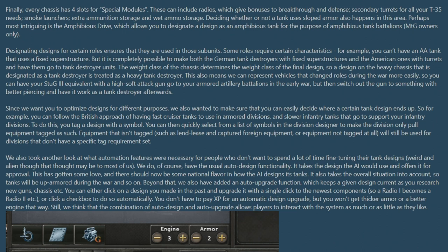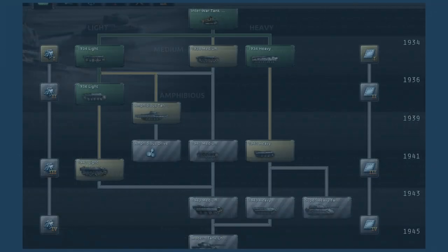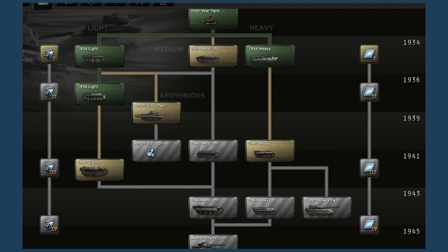Once you've designed your perfect tank you'll want to upgrade to better versions, so here's the research tree. I'm actually a massive fan of this — they've gone for a far simpler design compared to the Man the Guns tech tree. The engines are on the left for better engine versions up to the 20-point cap, and armor is on the right down to 1945. The key difference you can notice is straight down the middle: 1934 medium tanks. You can get medium tanks from the start of the game now, which I imagine is a big shift from the traditional tank meta in Hearts of Iron IV.